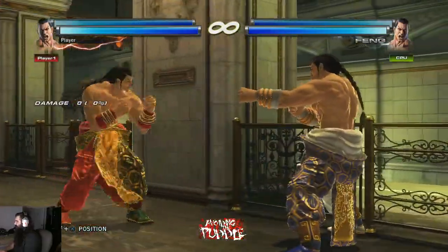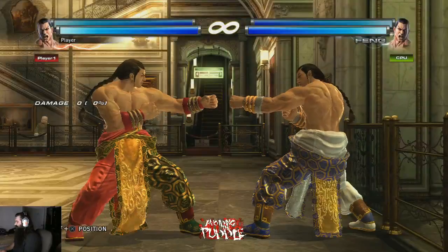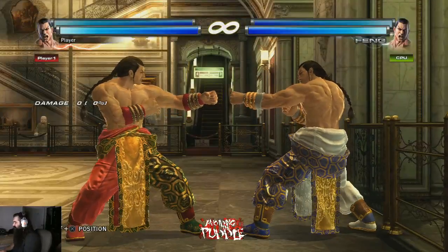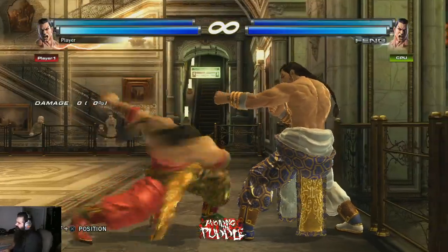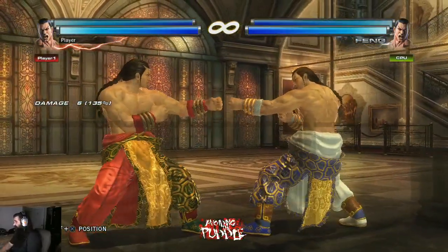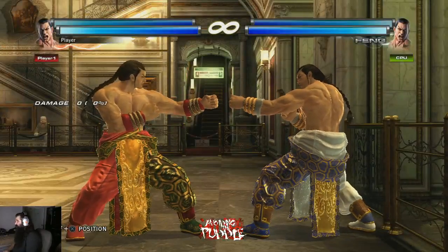The problem with 443 is that at certain angles it will not work. At some angles it'll do weird stuff and you do get a combo still, but it's not 100% reliable. I'm all about reliability, so at the wall I prefer db+223 much more.